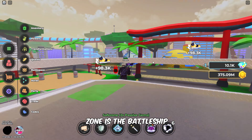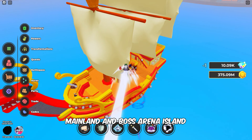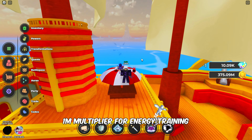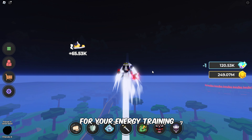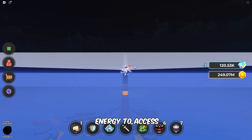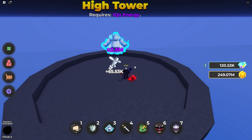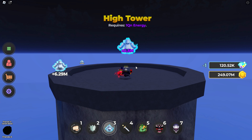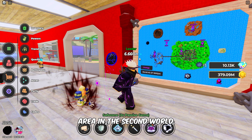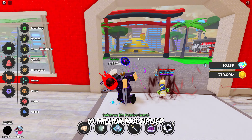The next energy training zone is the Battleship, which requires 100 quadrillion energy to enter. Follow my directions carefully to locate the Battleship, positioned between the mainland and Boss Arena Island. This training area provides a 1 million multiplier for energy training. Next, head to the Hightower for your energy training. This area requires 1 quintillion energy to access, and offers a 2.5 million multiplier for your training. The final energy training area in the second world is the Science Outpost Tower, which requires 100 quintillion energy to access. This zone offers a massive 10 million multiplier for your training.